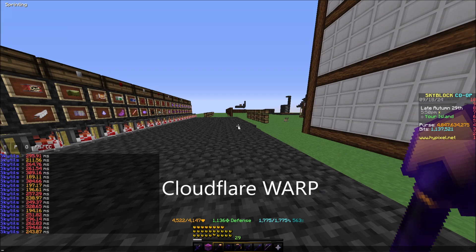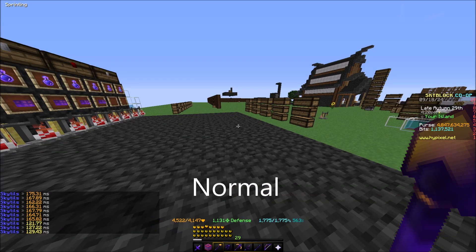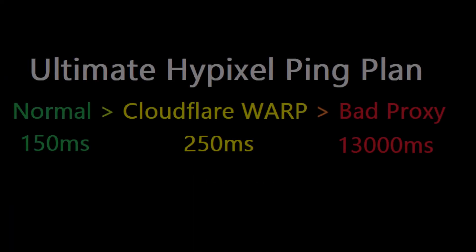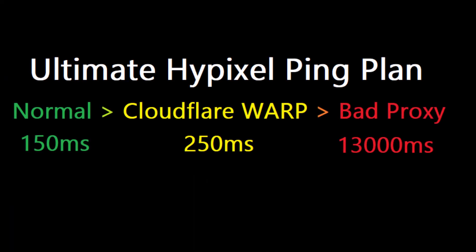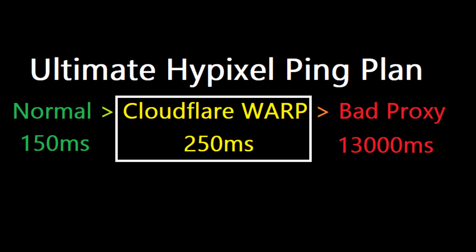However, there is one drawback with this. Your ping with Cloudflare Warp is 50 to 100ms higher than what it usually is. So when you play on Hypixel, you should try to connect without Cloudflare Warp first, but if you notice you're starting to get a bad proxy, use Warp so you have a better ping. This is still a little bit worse than usual, but it's definitely way better than the bad proxies.